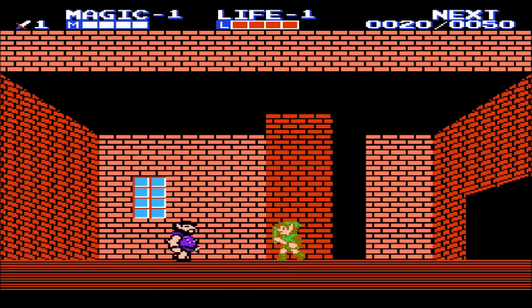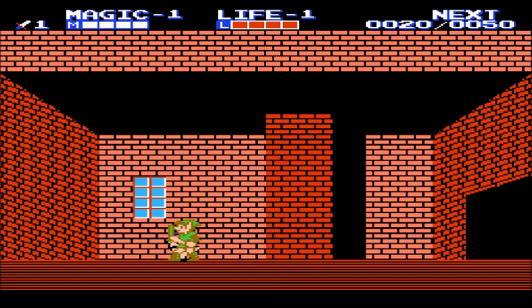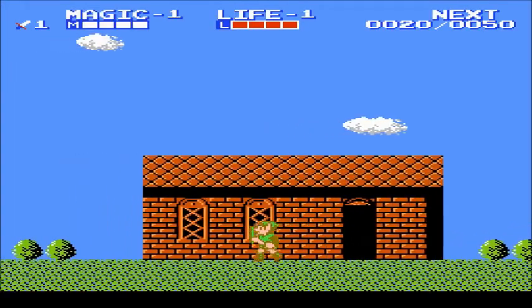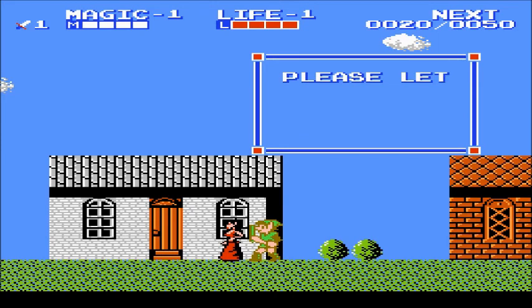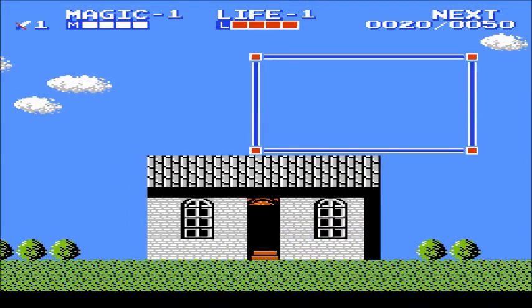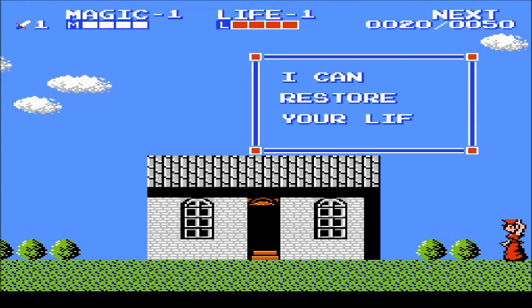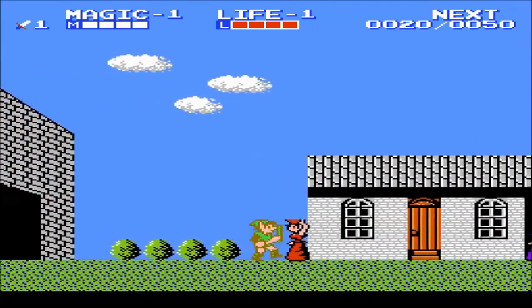You can enter buildings by pressing up next to open doorways. 'If all else fails, use fire.' That's actually not really true — fire has its uses, but not for everything. 'Please, let me help you. Come inside.' 'I can restore your life.' Not really sure how she restores my life, but if you're ever low on life, just go into that building.